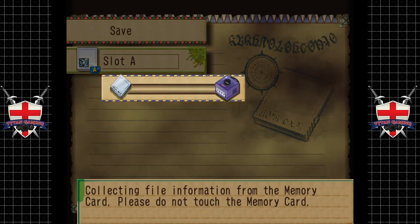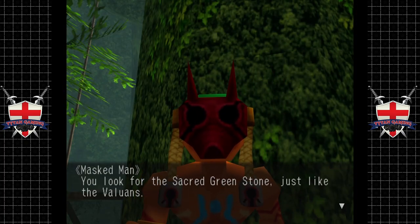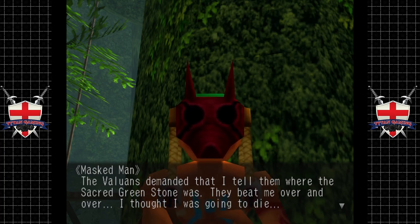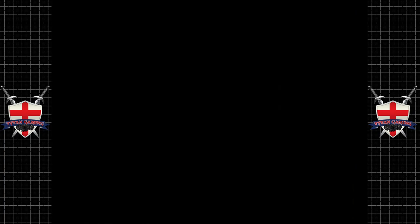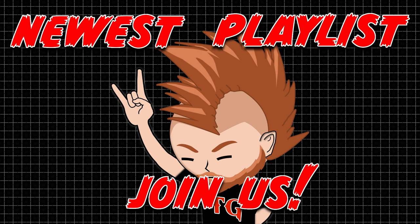That's quite convenient — we've got a save spot, so we're going to save there. When we come back it looks like we're going back to our ship. 'You look for the sacred green stone just like the Valuans — they demanded I tell them where it was, they beat me over and over, I thought I was going to die.' Yeah, it's an upbeat game but there is some pretty sad, pretty rough stuff that happens, which is interesting. Anyway, I'm going to leave it there guys — thank you very much for watching, and as always, till next time!